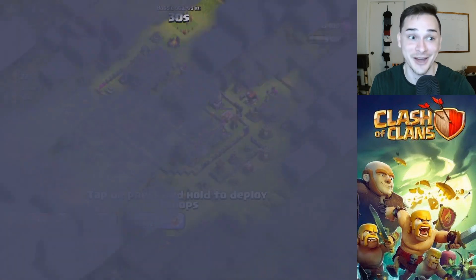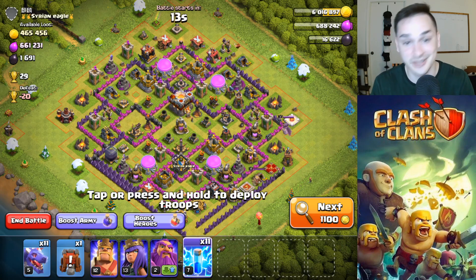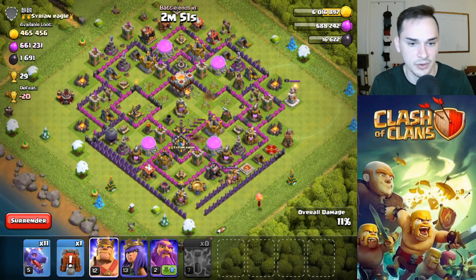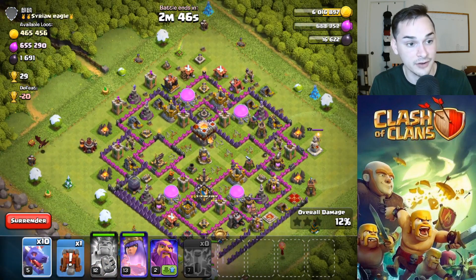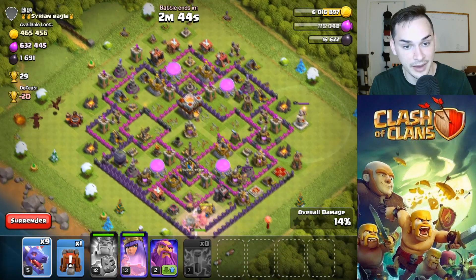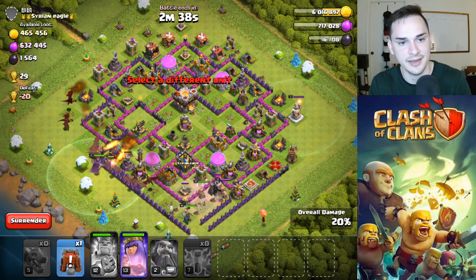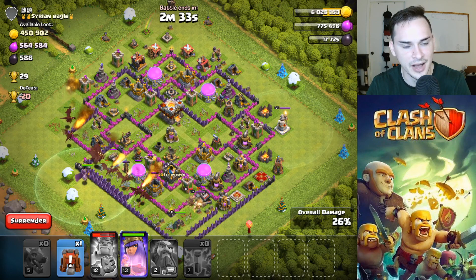We found a base to attack — a pretty rushed Town Hall 11, not as rushed as my base but pretty rushed. No eagle, so let's try to take it out. I think four lightning spells will take out an inferno tower, which is really nice, and then three could take out that last air defense. Drop our heroes in this corner — we have a wall wrecker from our new workshop but we can't really use it. With our last ten dragons we're just going to drop them right there on that last air defense. This should be a pretty easy three star.